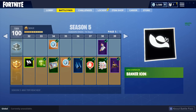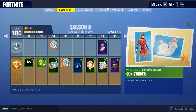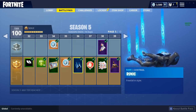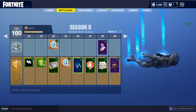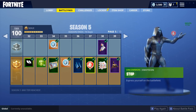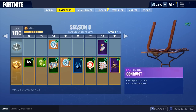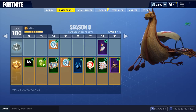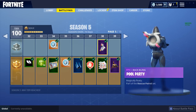Going through all this, we have the new Sun Strider loading screen which is pretty cool. We also have a new skydive trail called Runic, which is pretty awesome — that goes with the Viking look. Moving on, we have a new emoticon and also this awesome glider — oh my god, it's like a Viking llama ship! That is really really cool, I enjoy that.